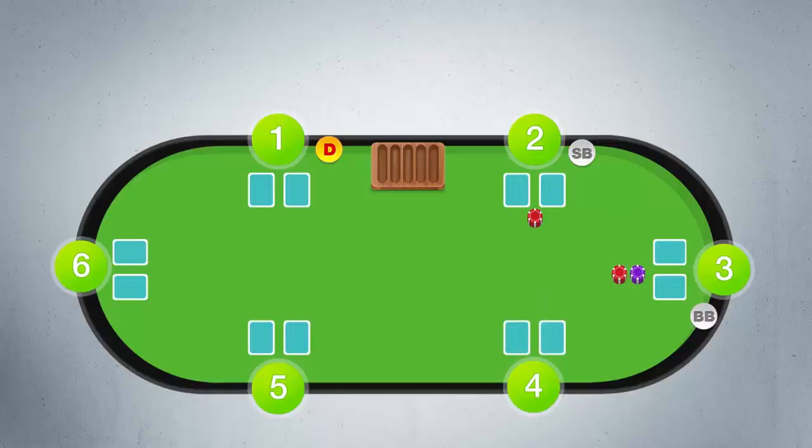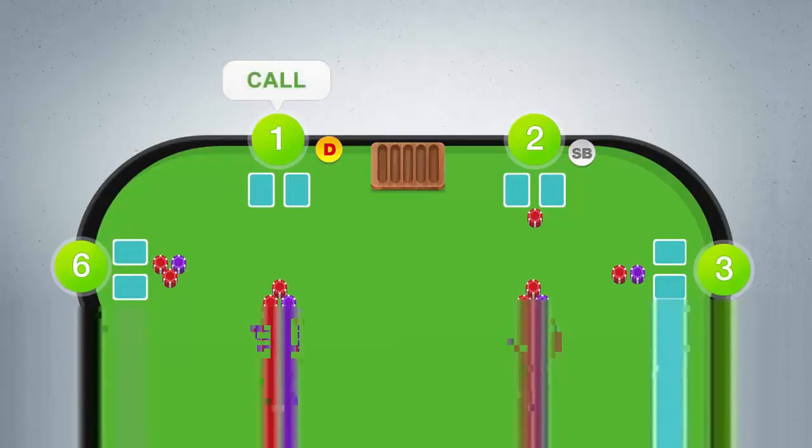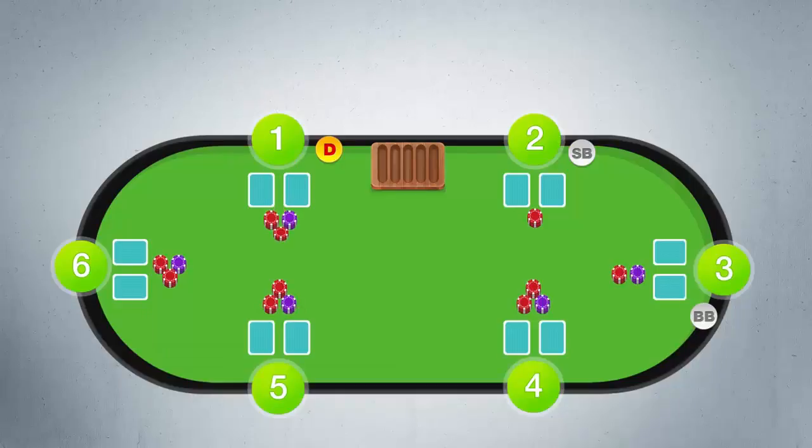Let's see what everyone does here. Player 4 raises. Player 5 calls. Player 6 calls. Player 1 calls. Player 2 calls. Player 3 calls. Notice that players 2 and 3 put chips in again even though they've already put out their blind bets before.